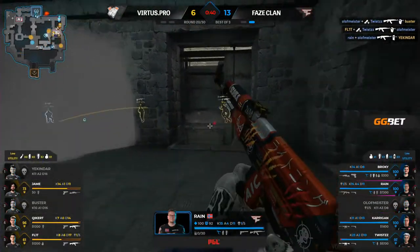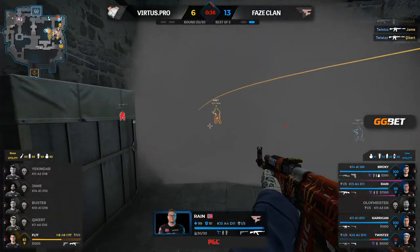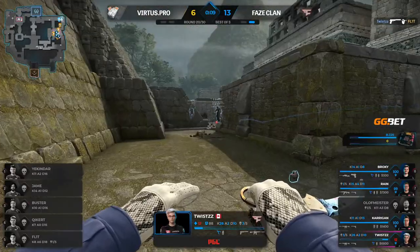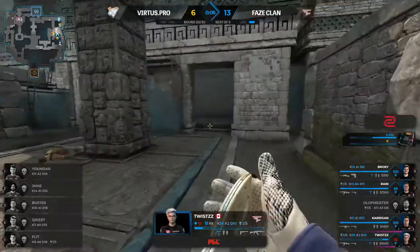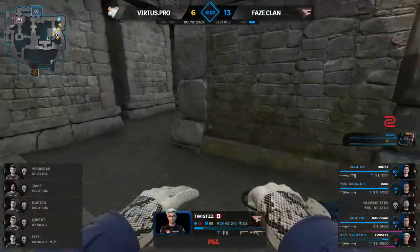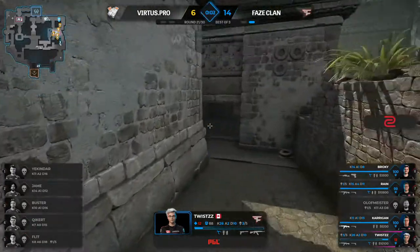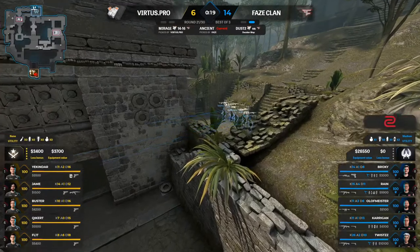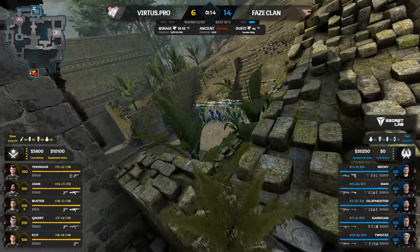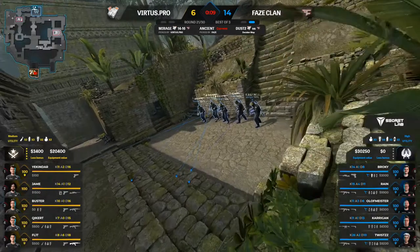Initial exchange — nice spray from rain, a flank from Twist putting in work. Twist with the multi-frag, Twist with the USP — Twist all day. He is certainly putting out quite a performance on Ancient, closing in on a 30-bomb. It's a real tough one for Virtus.pro — looking a bit flat in the second half. They really struggled in the first half too. FaZe look way more prepared — statistically, FaZe had more experience on this map.